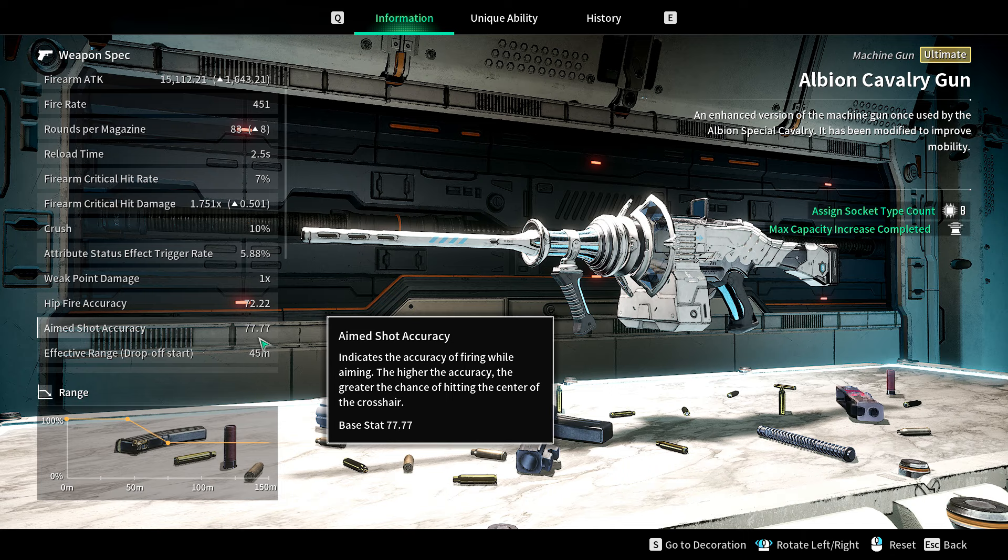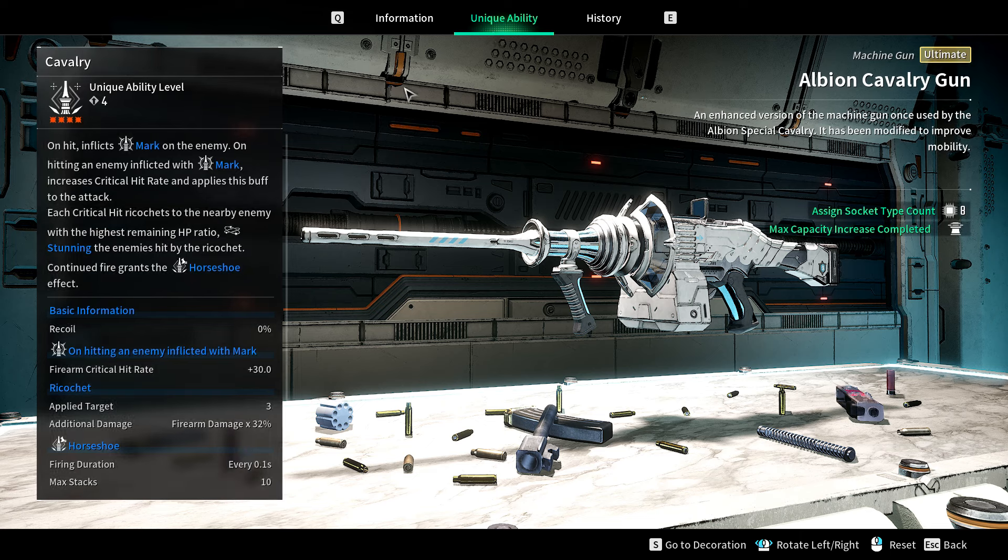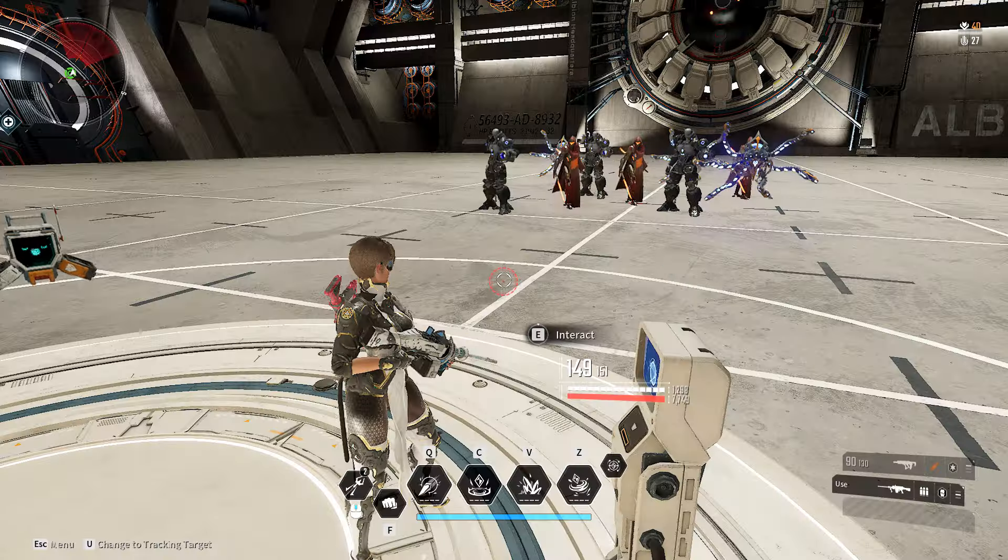What I've done is tried to fix some of these issues and enjoy the fun unique ability which has been changed recently - buffed, you could say. When you hit enemies, it inflicts something called Mark on the enemy. When you hit an enemy inflicted with Mark, it increases the critical hit rate - maybe that is why they kept it so low. Each critical hit ricochets to the nearby enemy with the highest remaining HP. It also increases your movement speed, which they call the horseshoe effect.